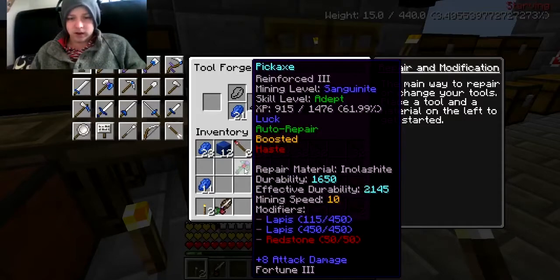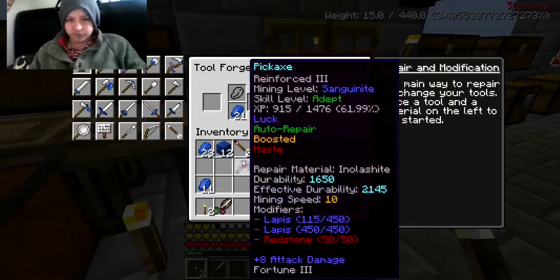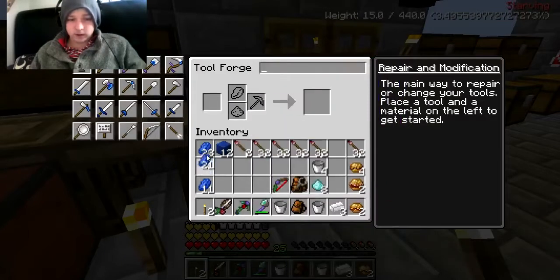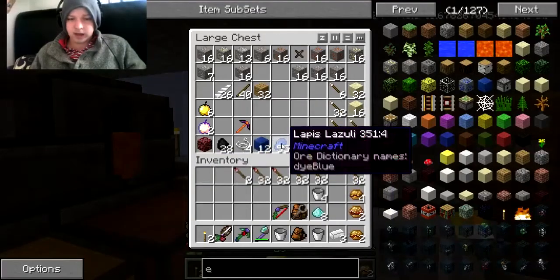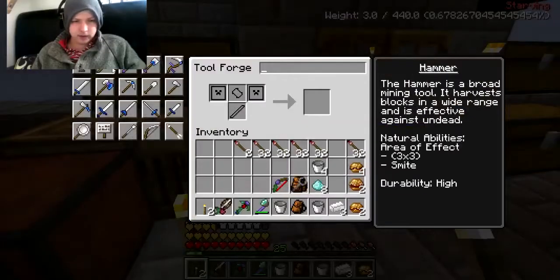I do like that durability - 1000-odd. I can't believe the durability, it's ridiculous. The Sanguine level - I'm gonna need a depth of it as well so it makes it really cool. I hope I'm going to do the hammer slightly differently as well - I'm going to make a paper... no wait, how do you make a hammer in TiCon?